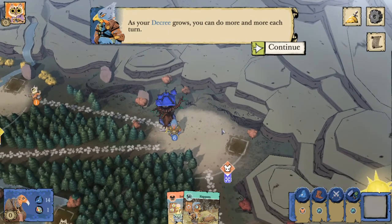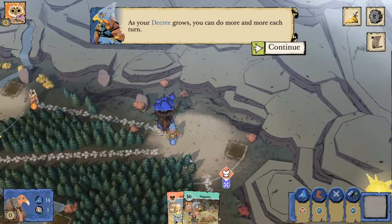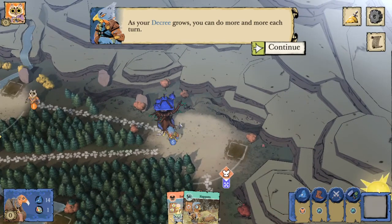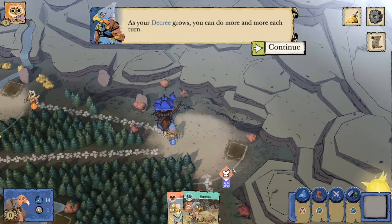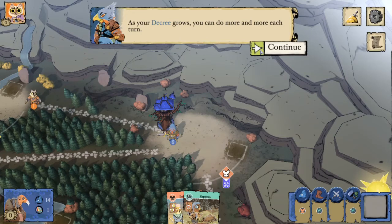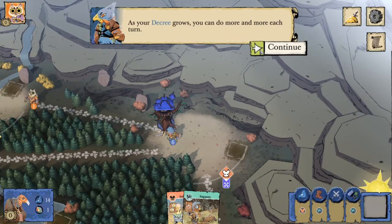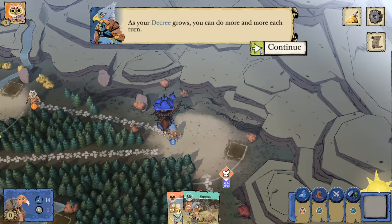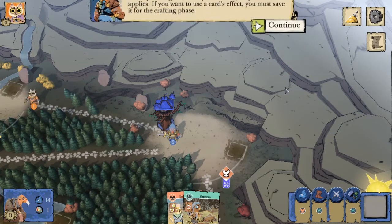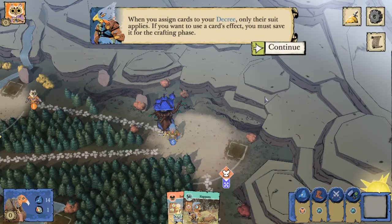If we put a recruit in a mouse, it's very easy for other players to destroy that mouse roost so you can't recruit in a mouse clearing, and then they turmoil us right away. So keep that in mind in your first few games as Erie - you're going to want to stay away from that pitfall. As our decree grows, we can do more and more each turn.